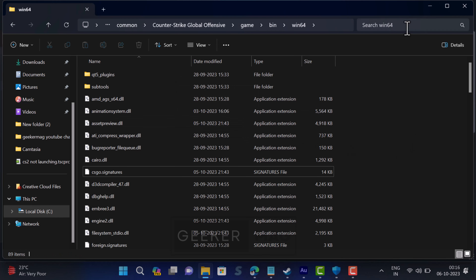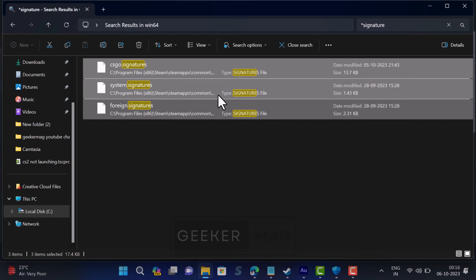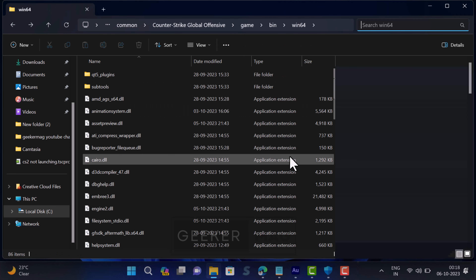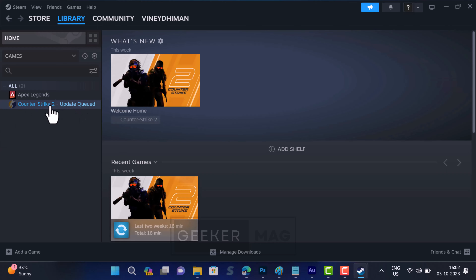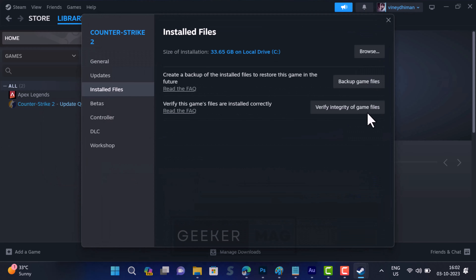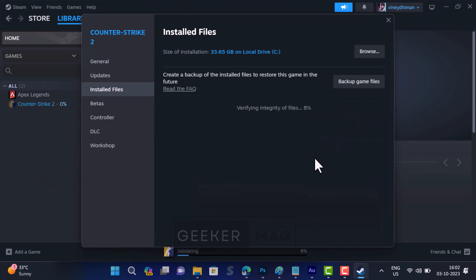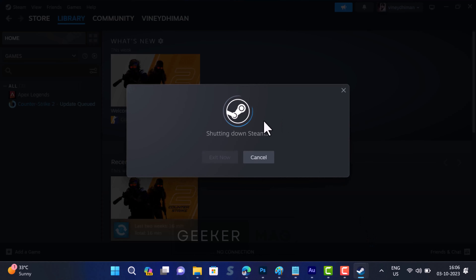Next, search '*.signature' and this will highlight the dot-signature files. Delete all files that appear in the search results. After that, in the Steam Library page, right-click on the game and select Properties. Switch to the Installed Files tab and click on 'Verify Integrity of Game Files.' The process will take around 4 to 5 minutes. Once the process completes, close Steam and restart it, then check if this fixes the issue.